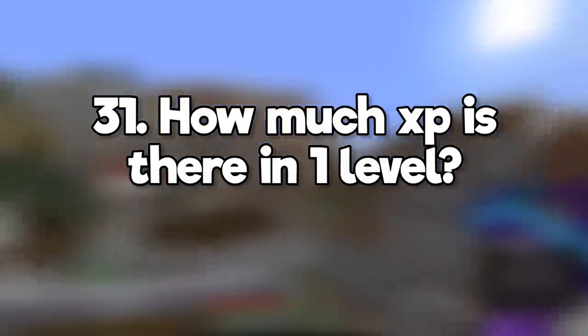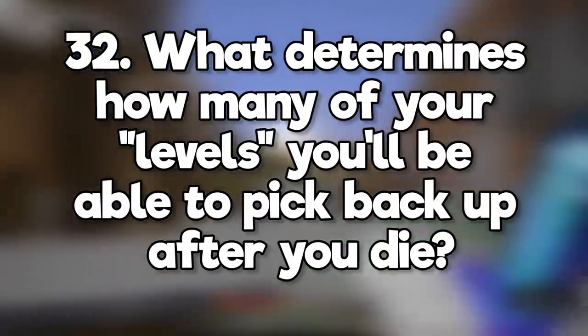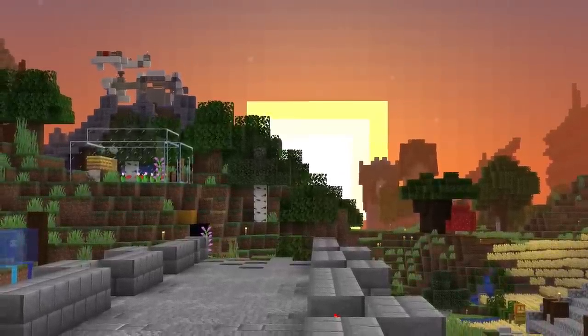How much XP is there in one level? You only need 7 XP to reach level 1, but the amount increases as you gain more levels. What determines how many of your levels you'll be able to pick back up after you die? Players drop a maximum of 100 XP when they die, which gets you back to level 7 and halfway to level 8.